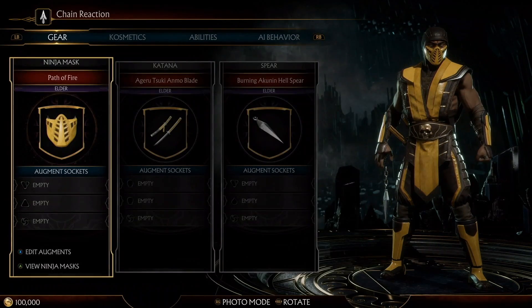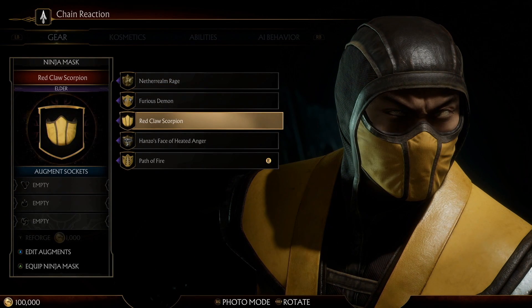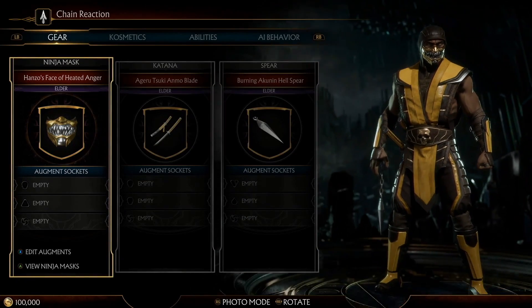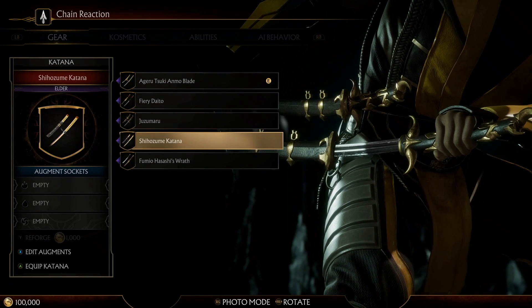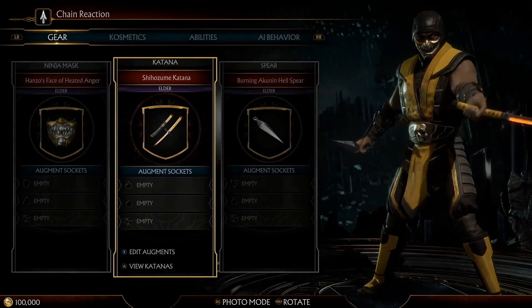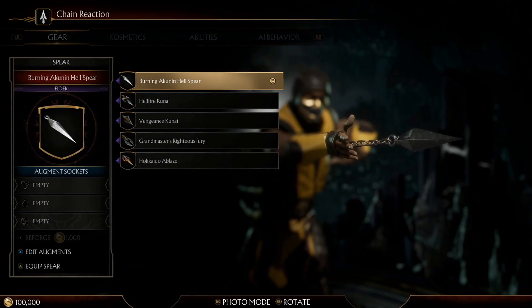Every fighter has three costume pieces. You see Scorpion — they're changing the mask here, picking a new one. You can actually program these to different attributes. We're swapping out the spear or the katana for a new one. And of course, Scorpion's iconic spear can be swapped out for a new one as well.